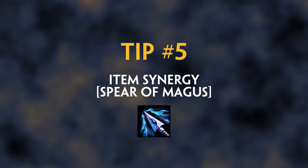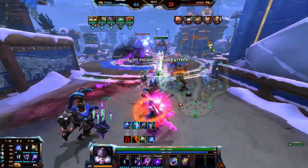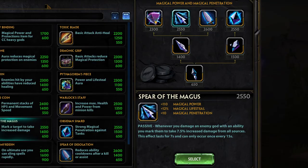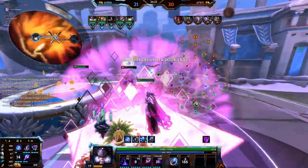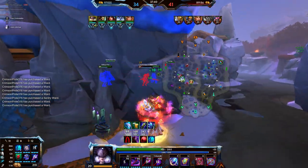Tip number 5: Item synergy can sometimes make a character feel just right. Items that debuff enemies hit by your abilities can be beneficial — Spear of Magus is a great example. Whenever you deal damage to an opponent, they will take increased damage from all sources, meaning whenever Nox lands her Shadow Lock, the unfortunate enemy caught will take increased damage from all of Nox's allies.